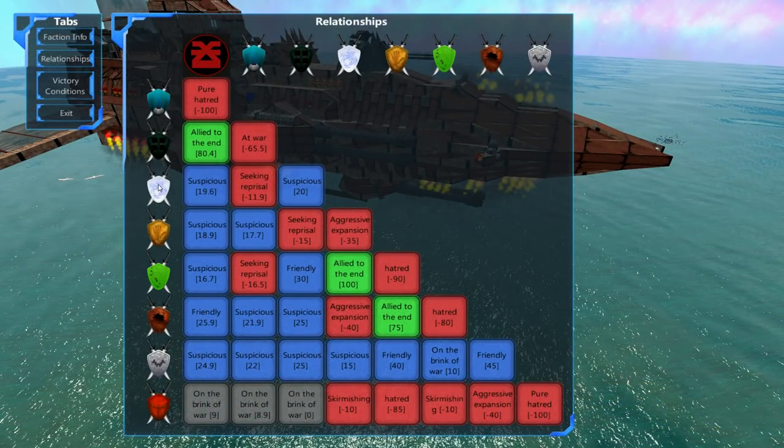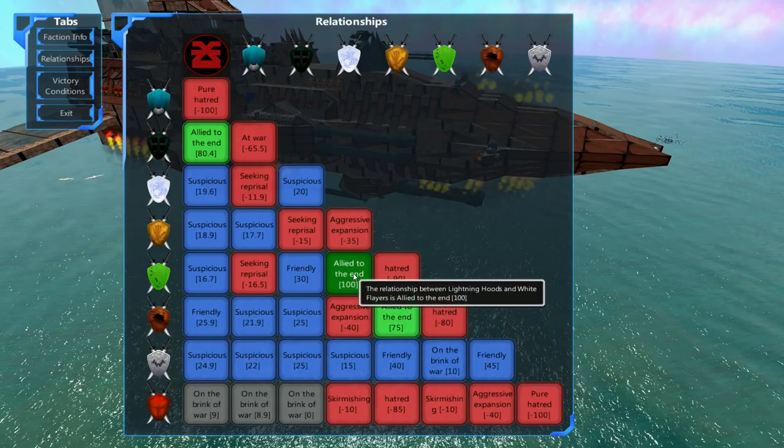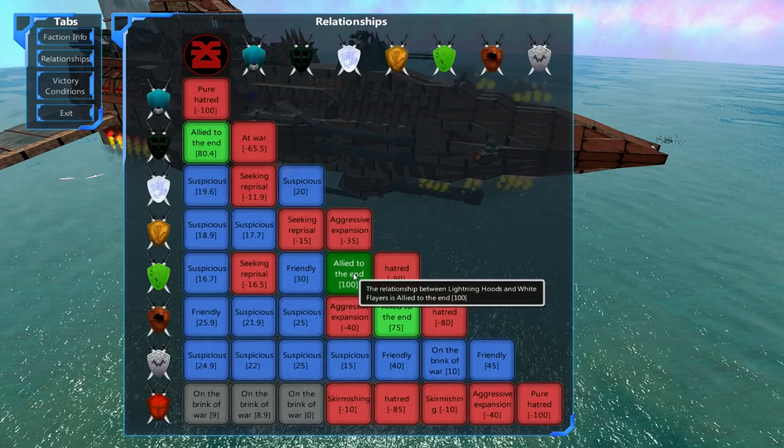Just having a quick look at the relationships table, and I've noticed something very, very annoying. The Lightning Hoods are bestest friends with the White Flyers, which means as we attack the Lightning Hoods, the White Flyers will become more and more annoyed at us until they eventually attack us as well. So what I'm thinking is that we're going to need to have a very small fleet in our waters defending the back side from the White Flyers, and then we shall just continue to attack the Lightning Hoods and pretend the White Flyers don't exist - just defend against them over and over again and simply hope for the best.